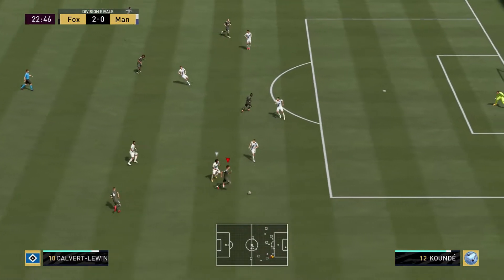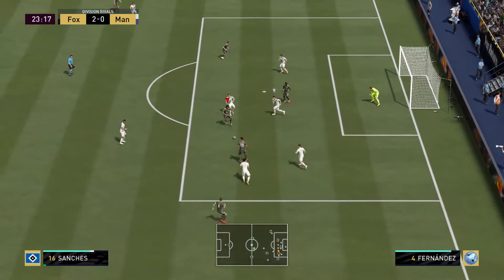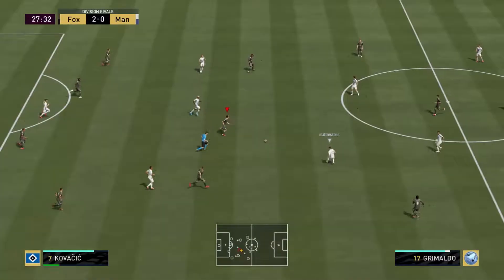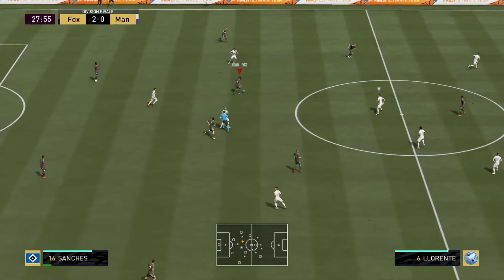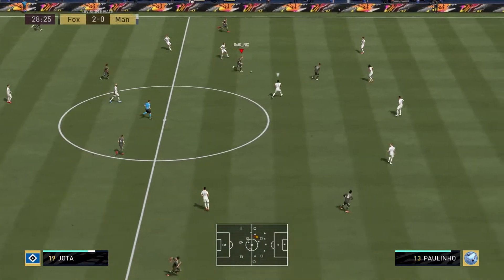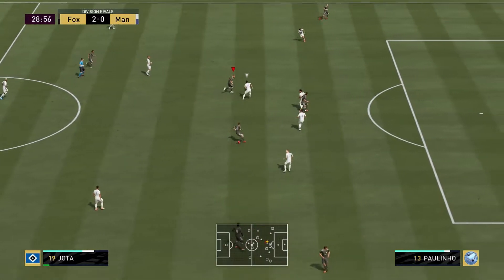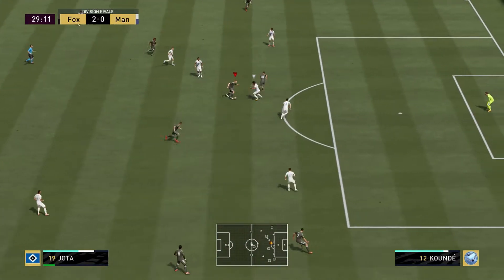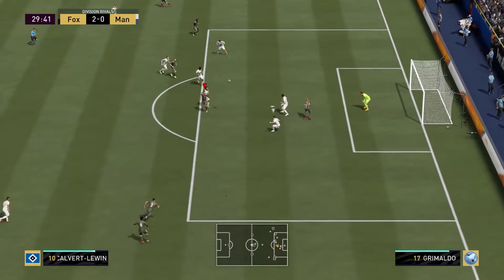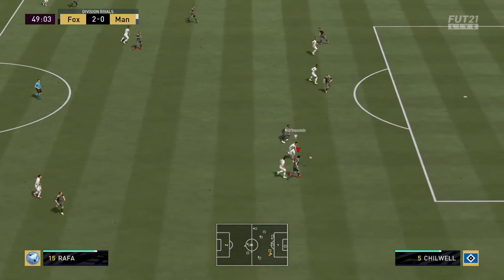Here you can see we get another chance with Calvert-Lewin. He isn't the best dribbler — I don't think you should get him if you like strikers who can dribble — but you can still make chances with him. Now you can see Jota's on the ball. He's quite nice on the ball. If you keep doing those fake shot stops and moving, that's making full use of his acceleration. We got quite lucky there to win the ball back with Jota, so I don't think we really deserved that goal.